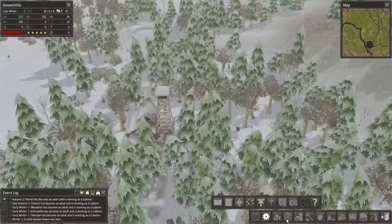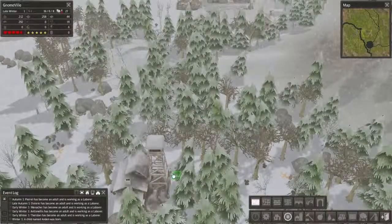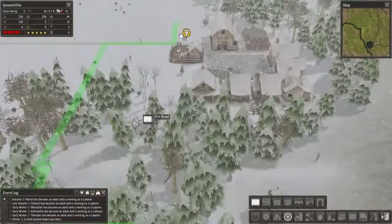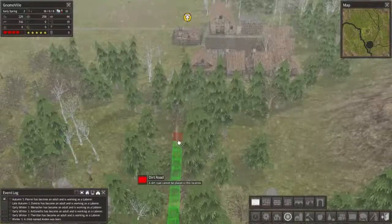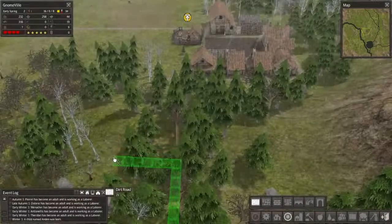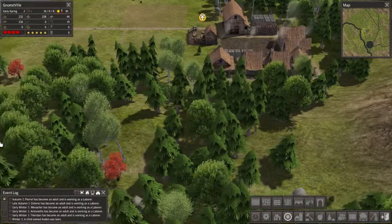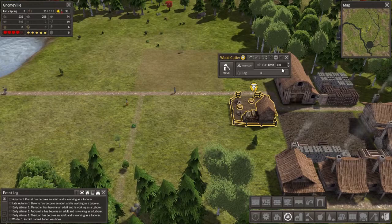Our forester's lodge is going — we'll go ahead and build that road out here to make sure people can get there, and build it right past the gatherer's hut as well. Whoa, I didn't want it to go all weird like that. 'Dirt road cannot be placed in this location' — wonder why. Well, let's place it to there. It's a kind of odd shape for a road, but whatever, that'll work. Oh wow, it's early spring already — that's crazy!